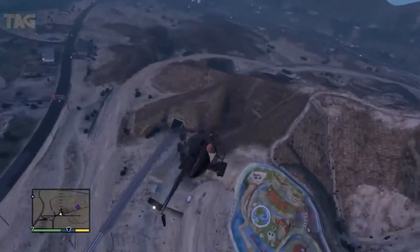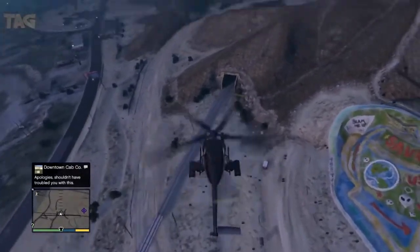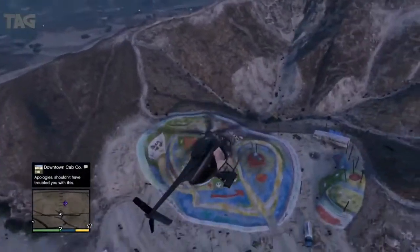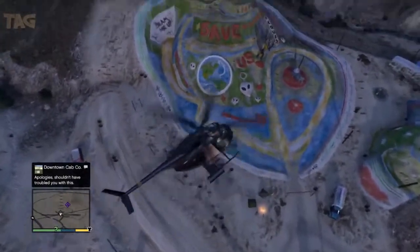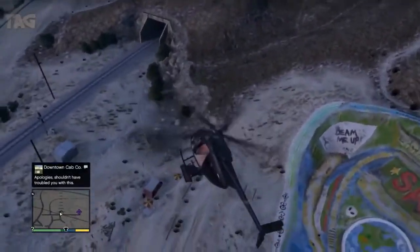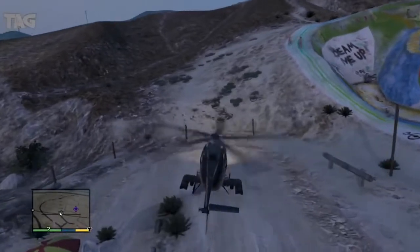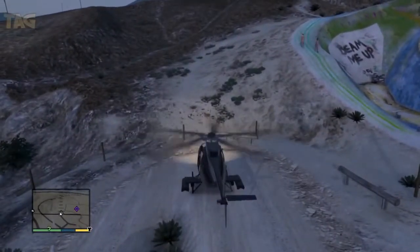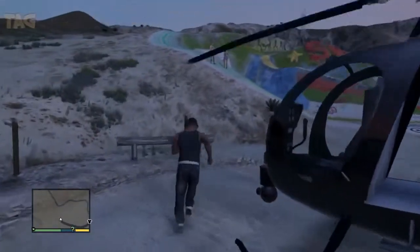This is the clue actually. When you go to this area that I just showed you in the beginning of the video — on the map right there, in the desert area — you can see that there is a painting on the ground right there, in a hippie location. There's a lot of hippies.